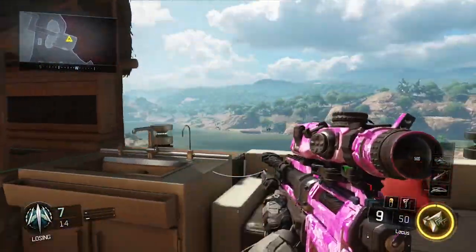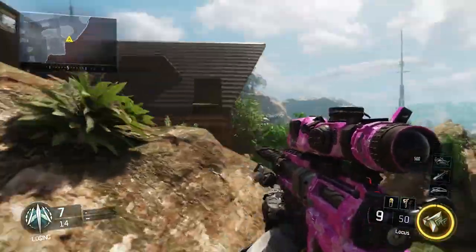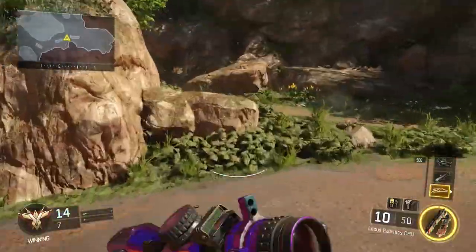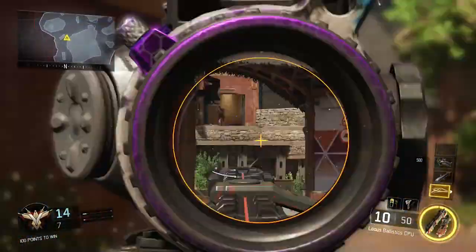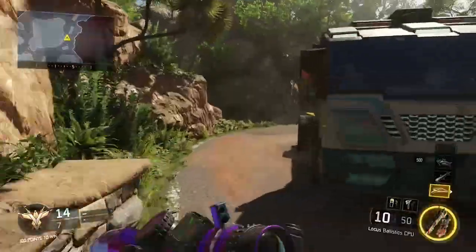You requested Hunted — alright, we get it, you like this map. There are spots on this map you haven't seen yet and we're doing them now. We're going to start off with a cross-map combat axe, and you guessed it, it's into the most populated room.